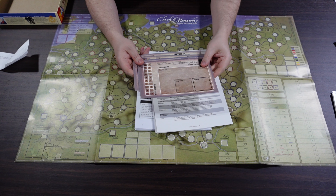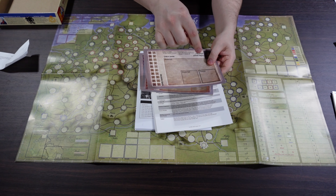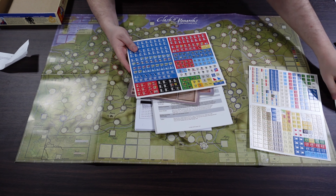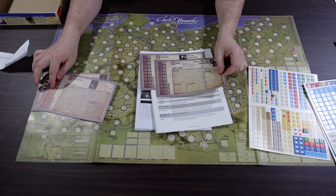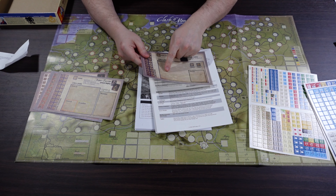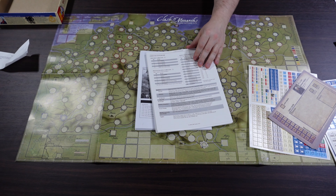Then we have player cards — for the Austrians, they have their force pools as a holding box, along with boxes for Saxons and Imperials. The British have a box for the Danes and Orange forces. The French have a Danish and Swedish box plus a Russian box, and the Prussians have a Saxon box. It looks like allegiances may switch or be differently allied across different scenarios.